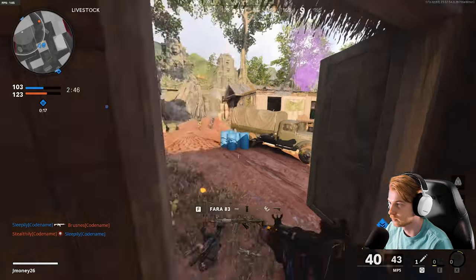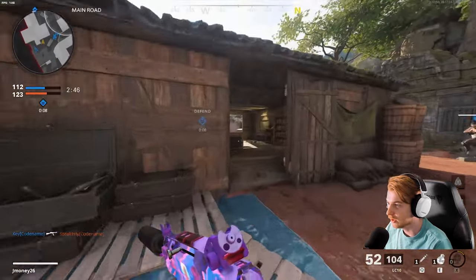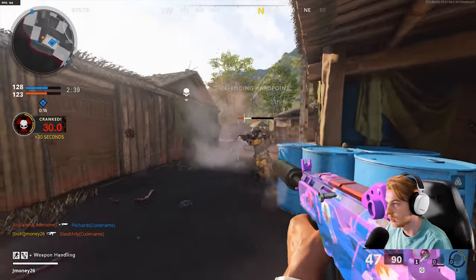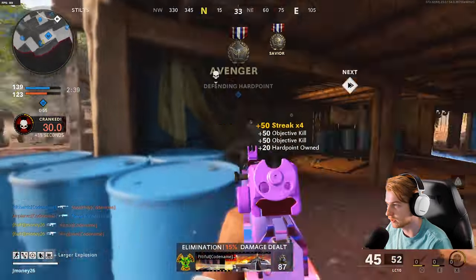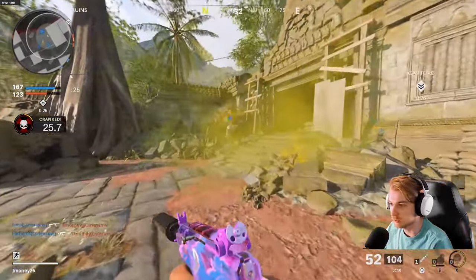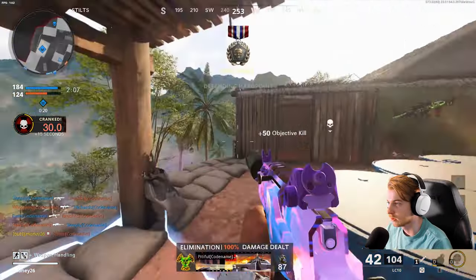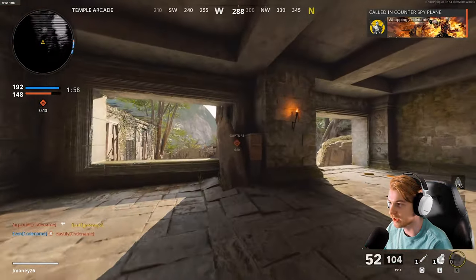I don't understand how people do this. I'm getting demolished with whatever gun I use. How can I get good? Maybe I should just use the bat — I feel like I have a better chance with that. This is probably the best hardpoint spot to not get murked instantly. I think a nuke might just be physically impossible for me to get. I'm not cracked enough. I'm dying before I even have a chance to shoot a bullet. This is ridiculous — I can't survive anything. It's like instant death.